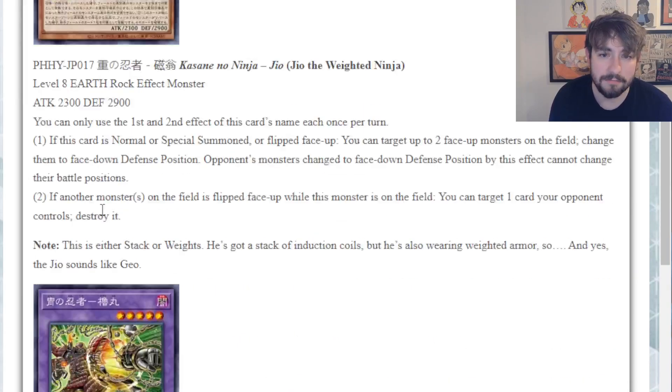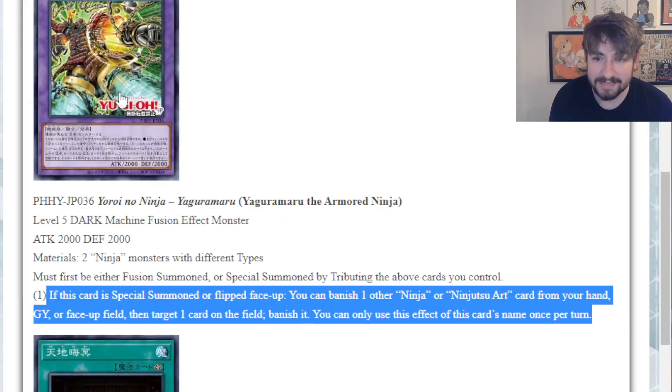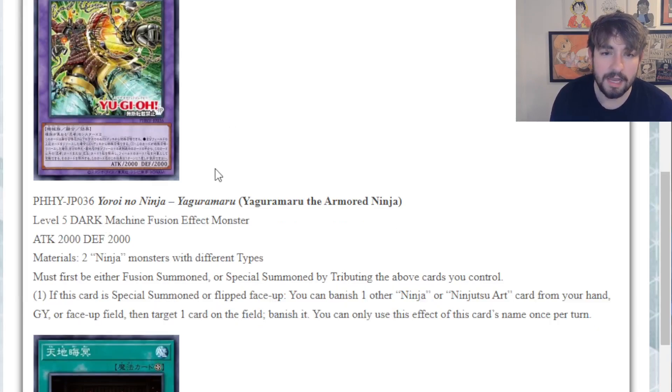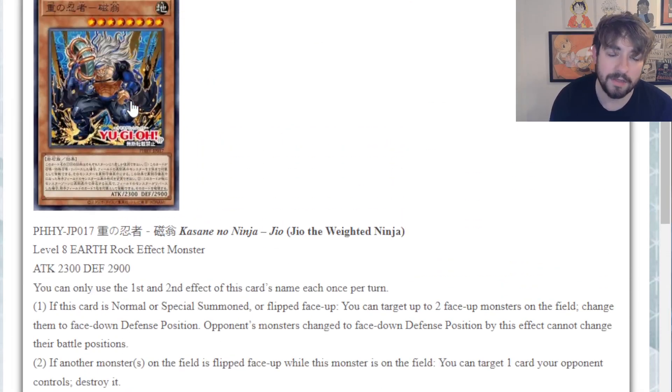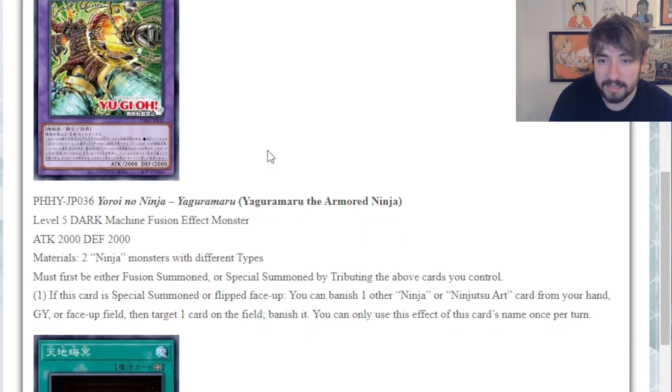You use Yaguramaru to set up Geo or something, then flip Geo on the opponent's turn - you're going to get a banish and a pop at that point, and you try to set up a loop where you do that turn after turn. That's just too much. Helps you play going second into a board as well. This card's nice - probably not as good as Mizen overall since Mizen gets you to anything else in the deck, but still not bad.